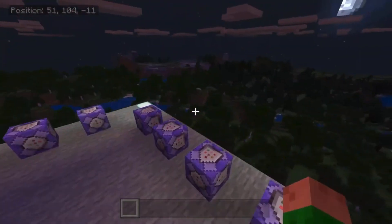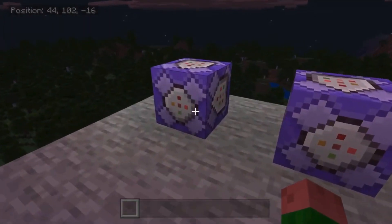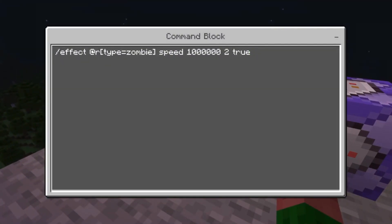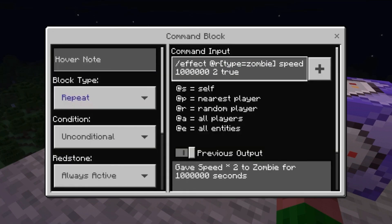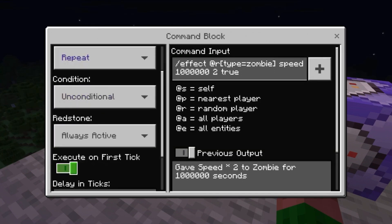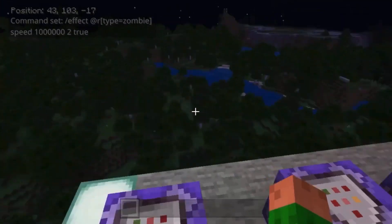Now I'll show you guys how to do the special effects for zombies to make it a little bit harder. The first one is slash effect at E, and then in square brackets, type equals zombie, and then you can do any effect you want, but the effects I recommend are speed, health boost, strength, and jump boost. The next number is how long in seconds — I like setting it to 1 million, so just in case the command block stopped working, the zombie won't lose its effect. The amplifier I like setting to 2, because it doesn't make it too hard but doesn't make it too easy either, and then true just means it will hide the particles. For the block type, you want it on repeat, redstone always active, and then delay in ticks to 200, so every 10 seconds it will affect a zombie.